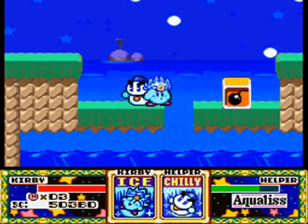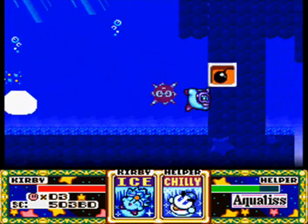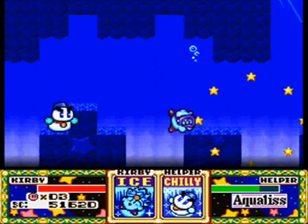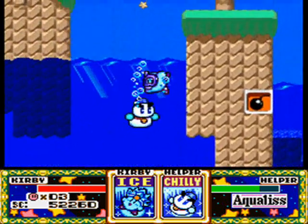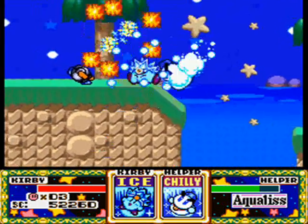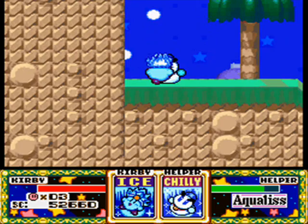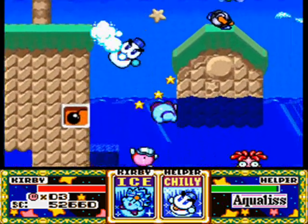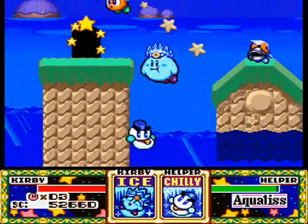Anyway, so we're going to head through here, and like I said, the theme is obviously water. We're going to want to blow this up here, because we want to go down here. There's also a very strong current under here, so be careful of that. We wouldn't be able to come through if we didn't break that bomb. We also want to blow up this little thing right here, because that's going to create a door.